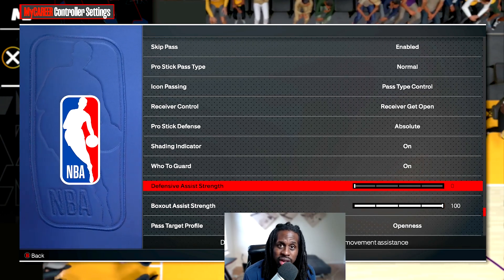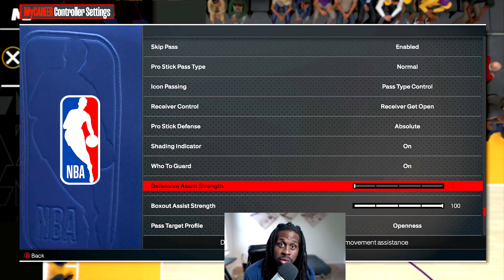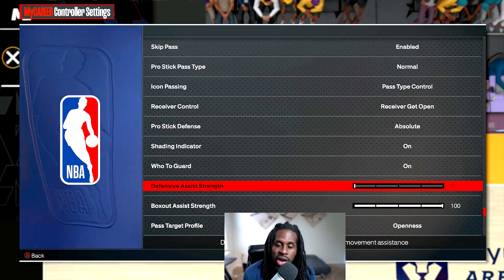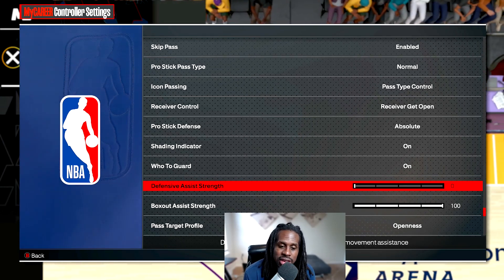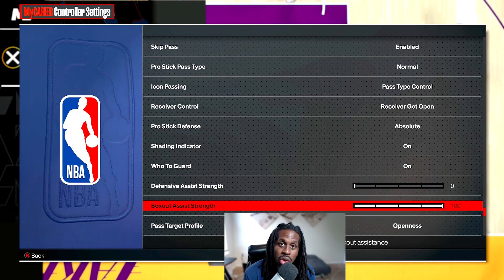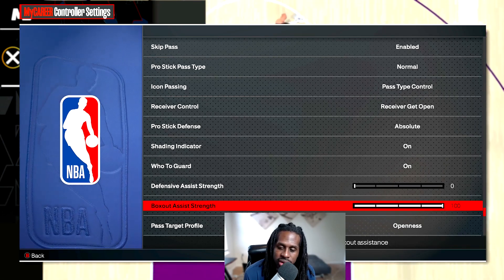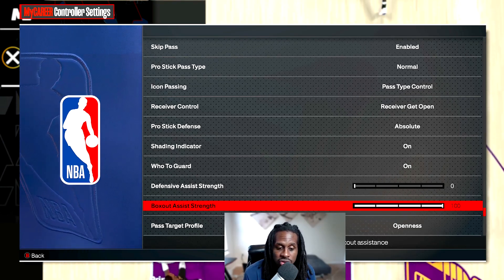You can put the defensive assist on when you're on the perimeter, but too many animations can work against you - the game tries to calculate where the opponent is going even when you already know, and it might move you the wrong way. So you may want to take the defensive assist off. But for box outs, keeping it high gives you the best animations and positioning to get those rebounds so you can throw those outlet passes.